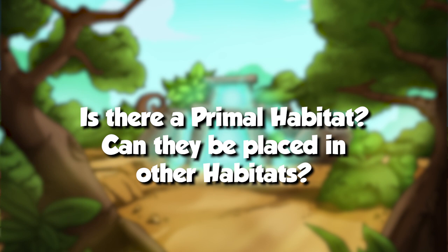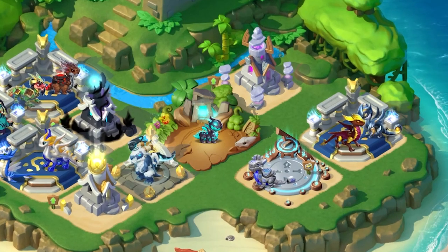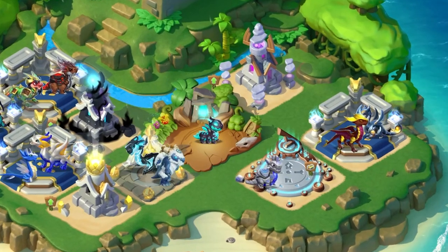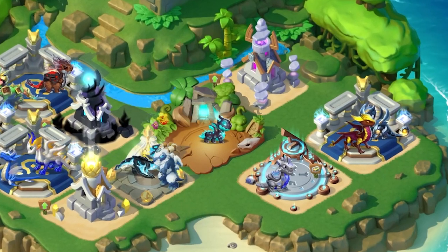Do they have their own habitat and can they be placed in other habitats? Yes, they have their own habitats, though primal dragons can also be placed in legendary, divine, and ancient habitats, as well as any other habitat that matches their elements.